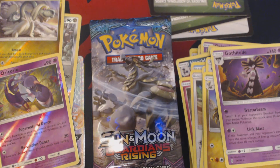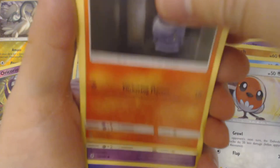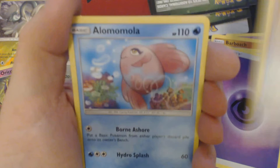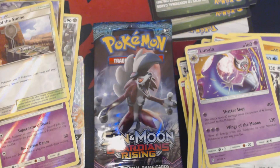Pack number five. None of the cards you're seeing me open today are available for sale or for trade. I need them to complete my set, and I can't complete the set if I'm constantly trading off everything I get. Got here Barboach, Carvana, Fletchling, Litwick, Gothita, Psychic Energy, Rescue Stretcher, Alamomola, Beware, Reverse Hollow Altar of the Sun, and Lunala.